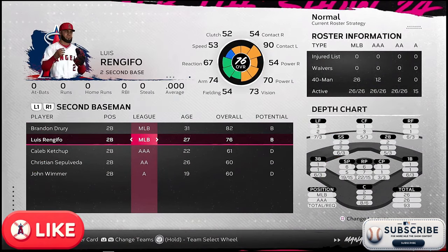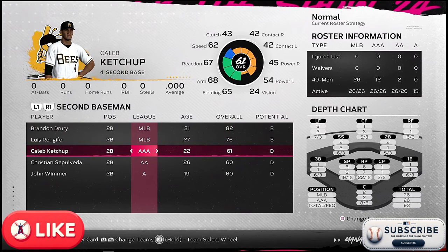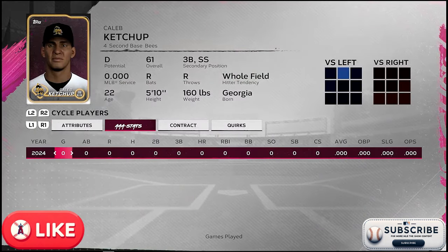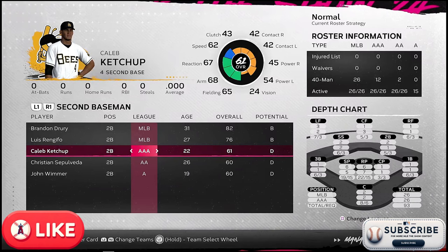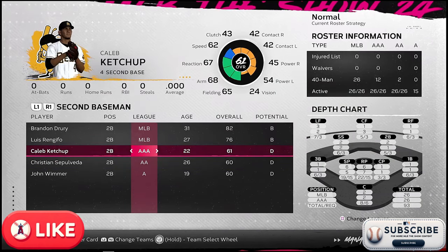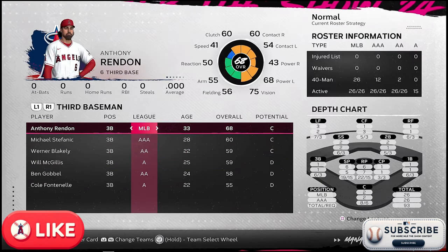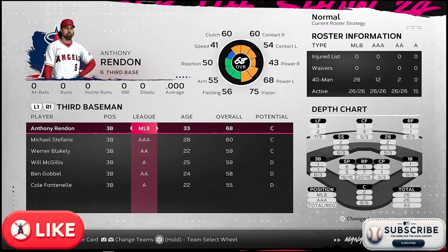Brandon Drury can play all around as well, and there's a chance we'll be able to move him around. Caleb Ketchup here is 22 years old — I might consider moving him down to Double-A and moving Zavorit up to Triple-A, and see how that works out.